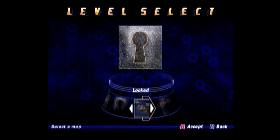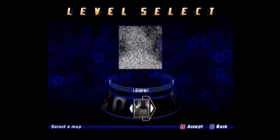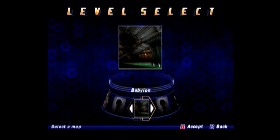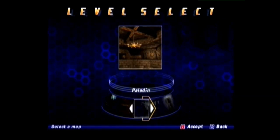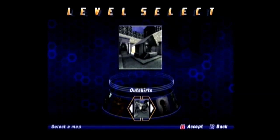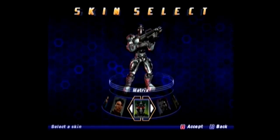If you keep going over to Paladin — there it is — just to the right of Paladin is Outskirts, and that is the second of the two exclusive maps. So that's pretty much it. You now have the exclusive sega.net maps on your Dreamcast.